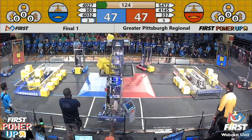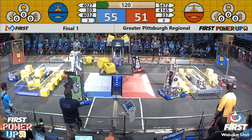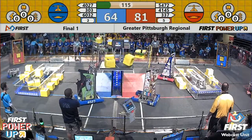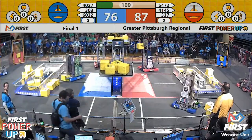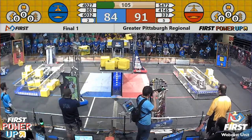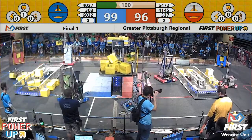Blue alliance out to an early advantage. Team 5472 trying to get it back right now. Blue alliance has two robots working on getting power cubes up there, and they've already gotten four amassed on top of their plate. Red alliance has some room to make up, and every second they go, they lose more ground. Blue alliance has the switch and the scale in their possession.